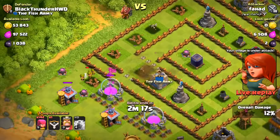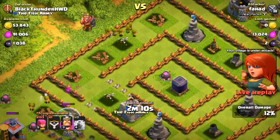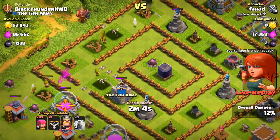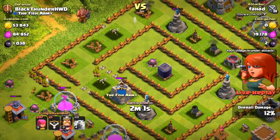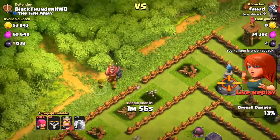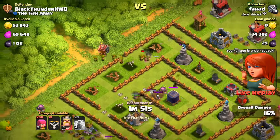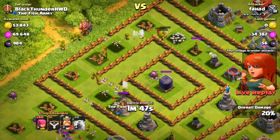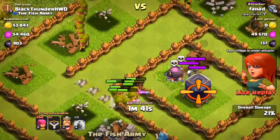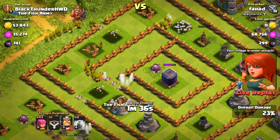Fahad sends more archers straight toward the center of the base, storming the cauldron. He's very strategically picking apart the base. The archers push toward the dark elixir despite splash damage defending. They get on the dark elixir — it's not going to be enough to stop them.